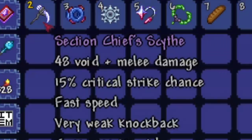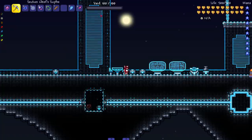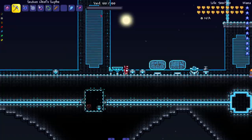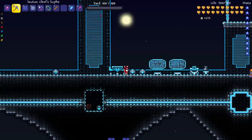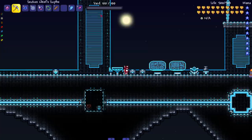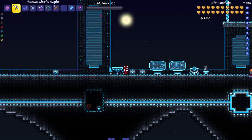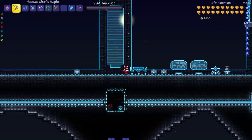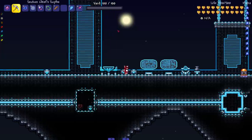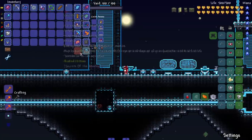Looking at this weapon — 48 void plus melee damage. What's that void bar at the top? This mod adds a void meter. It acts as a resource similar to mana but encompassing all classes except summoner. Void weapons are especially powerful, but void is a sparse resource and takes a long time to recharge. Being low on void will incur several life regeneration-lowering debuffs. You do more damage but your void bar goes down and you start getting debuffs — trading damage for risk.